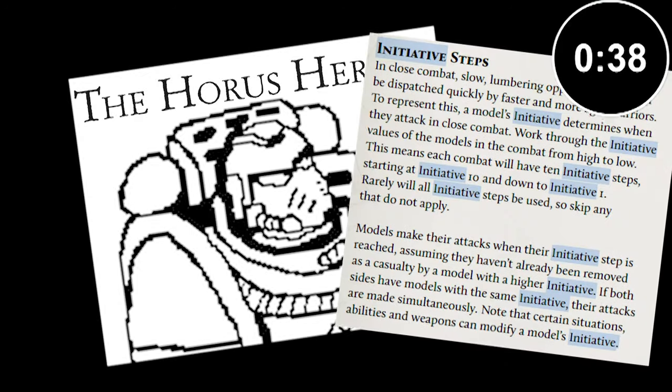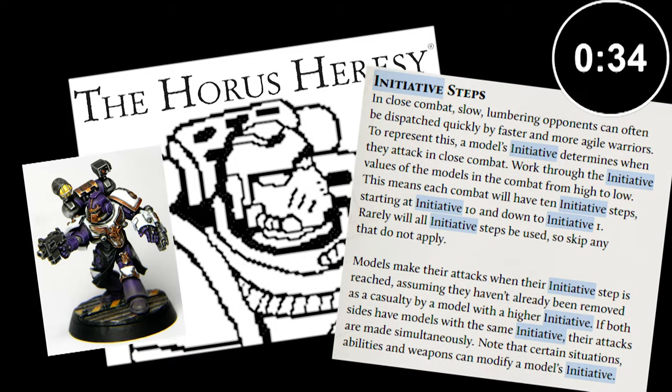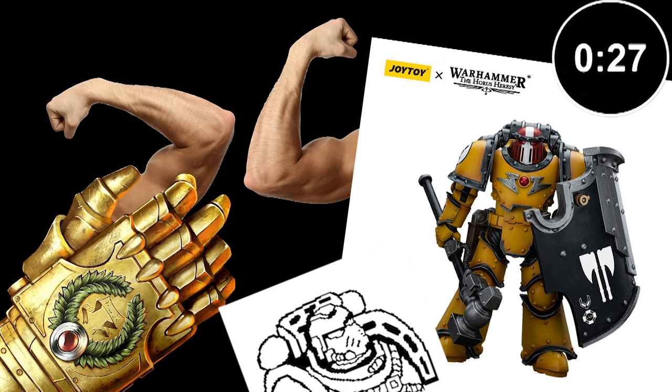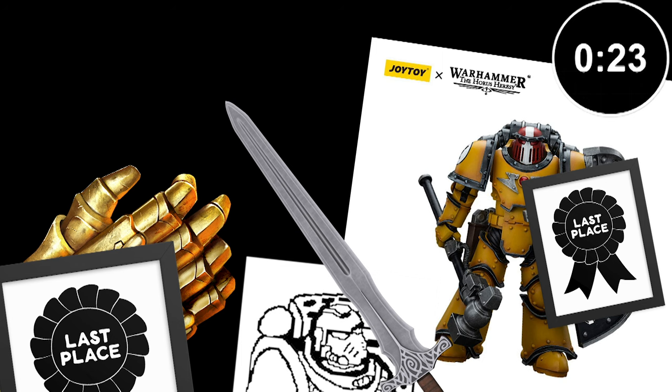In Horus Heresy, models get to attack in melee in descending order of initiative, with higher initiative units being quicker to react and to strike first. This means that while weapons like Thunder Hammers and Power Fists — which are way more dangerous and likely to kill than a Power Sword or Power Maul — will have to wait, and the latter weapons will get to strike first.